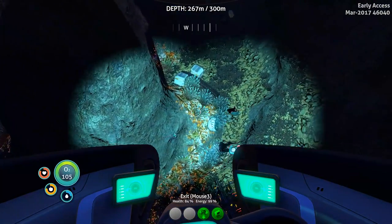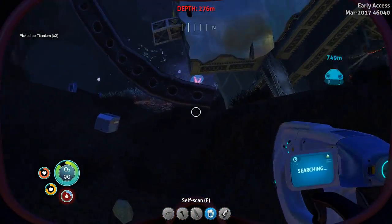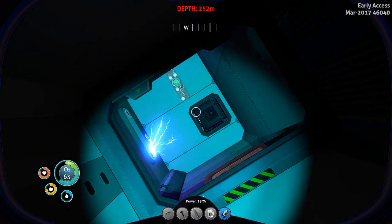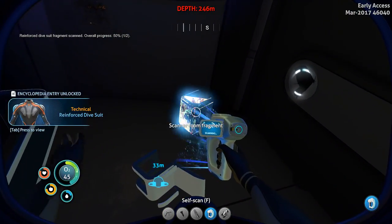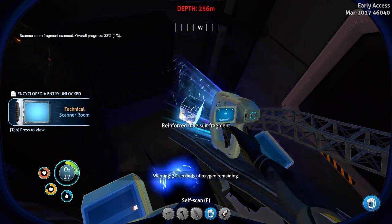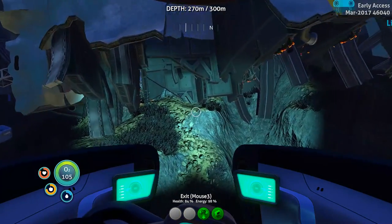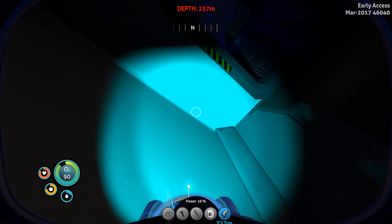Oh, there's a piece down there. What is this for — a thermal plant? Yeah. The entrance is at the bottom on this one, right? Indeedy it is. Reinforced dive suit fragment — not what I wanted. Scanner room fragment — that is something I do want, very handy to have. Another reinforced dive suit fragment. We've already got the reinforced dive suit. I wanted to get the Cyclops pressure compensator fragment — that's what I really want. We've already got the thermal plant one now, so I would love the other Cyclops pressure compensator fragment. Doesn't look like it's in here — not in this part anyway.